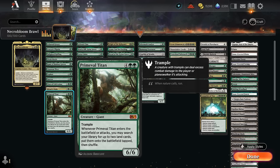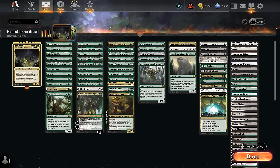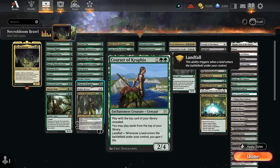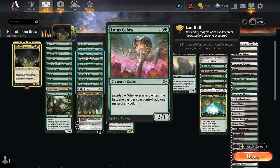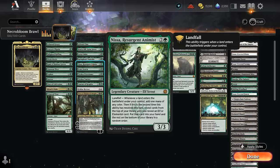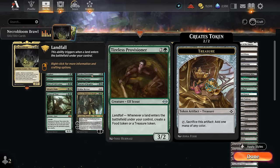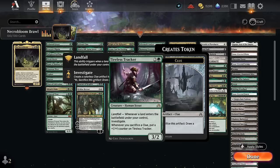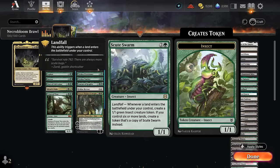Landfall cards include Druid Class, which gains life and eventually lets us play an extra land each turn, and Coils of Kruphix, which gains life and lets us play lands off the top of the deck. Bristly Bill gives plus-one counters. Lotus Cobra makes extra mana with landfall, similar to Nissa, which can also find additional elves if we trigger landfall twice. Tireless Provisioner makes Treasure tokens — occasionally Food — and Tireless Tracker investigates to make Clue tokens for card draw.